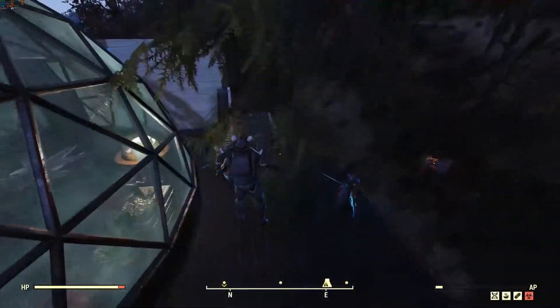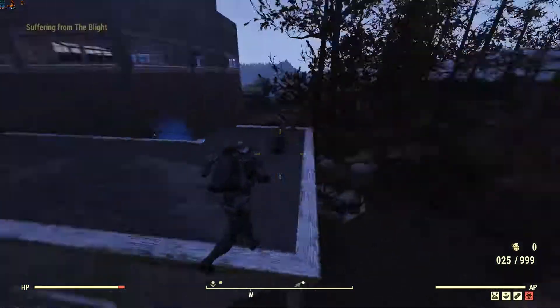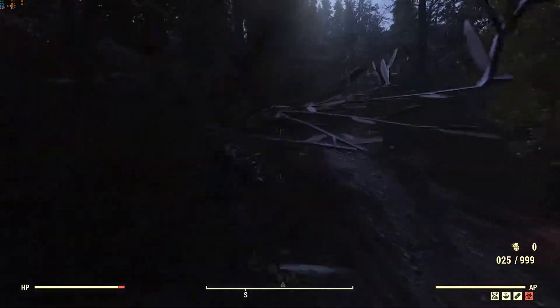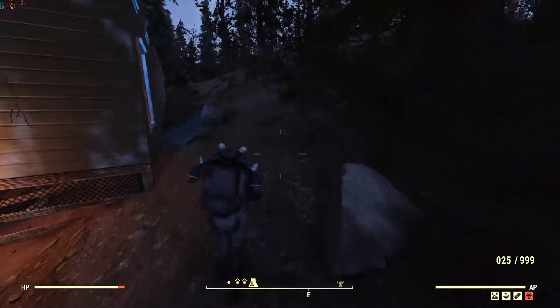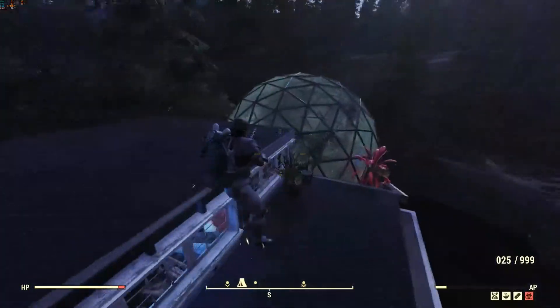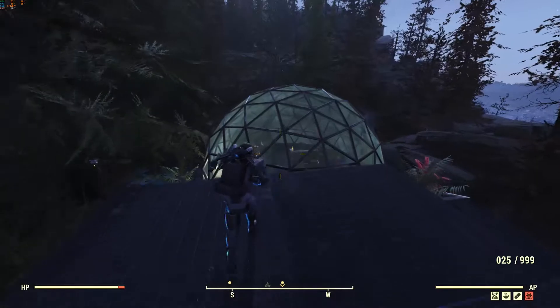The jetpack attaches to the chest piece, and you can't use it without the Secret Service armor chest piece - that's the first unique part about it. It's probably my favorite item in the Wastelanders DLC. From what I can see, it's a pretty big game-changing item for non-power armor builds and really adds a shake-up to the game.